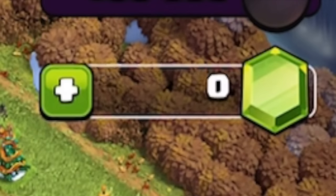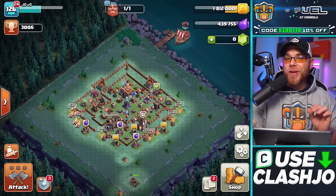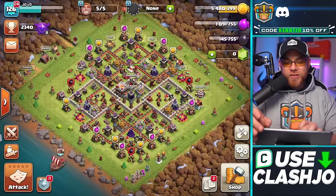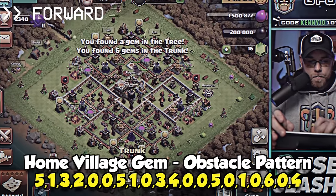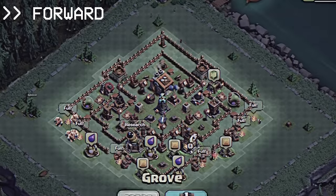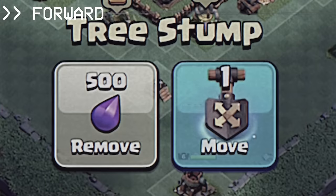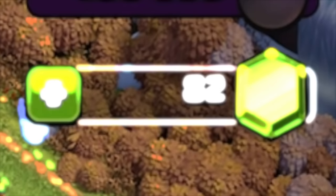Let's test that theory right now. On this account we have zero gems, and we have obstacles on both the home village and the night village. We're going to pull these off — let me activate a builder pot and let's get started. That gave us 82 gems.